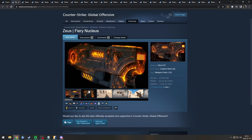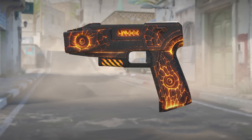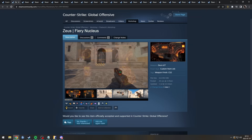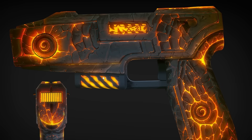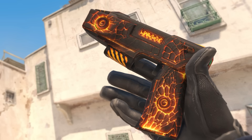Zeus fiery nucleus. This guy knows how to promote his skin. This is a very cool skin, but the Zeus is all about electricity, right? So why is there magma on it? I'm thinking too deep, you know. It's just a skin, it doesn't matter. Next one.